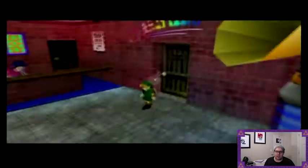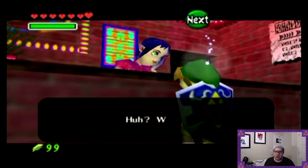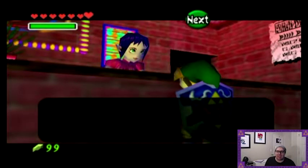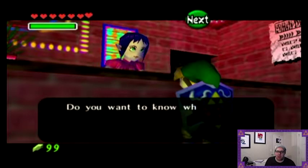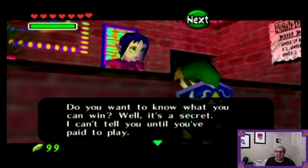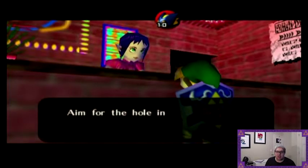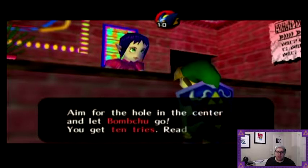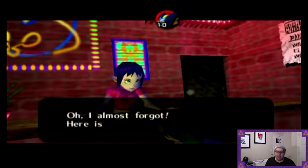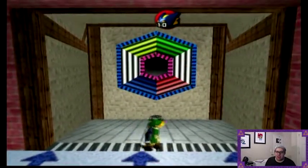We're going to travel to this building here and go inside and talk to her. Welcome to our cutting edge amusement center, the Bomb Chu Bowling Alley. Do you want to know what you can win? Well, it's a secret — I can't tell you until you've paid to play. It's 30 rupees per game. Do you want to play? Yes. Okay, aim for the hole in the center and let the Bomb Chu go. You get 10 tries. Ready? Let's bowl. Oh, I almost forgot — here's what you can win.